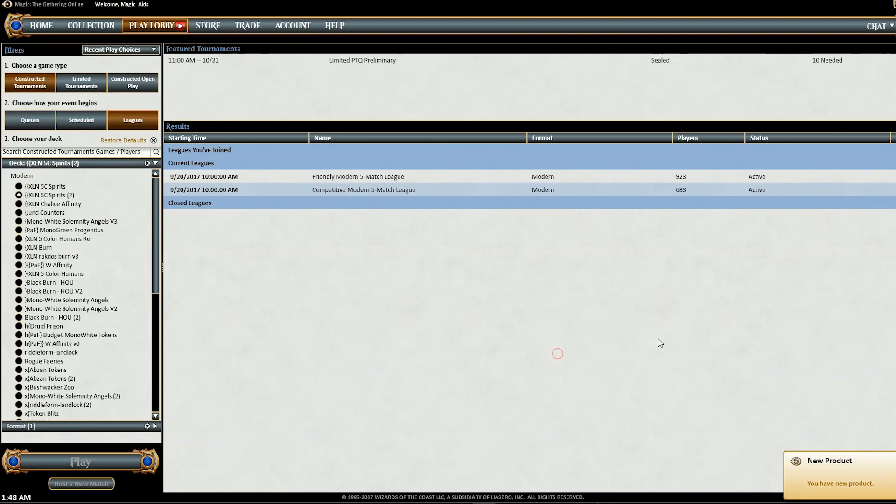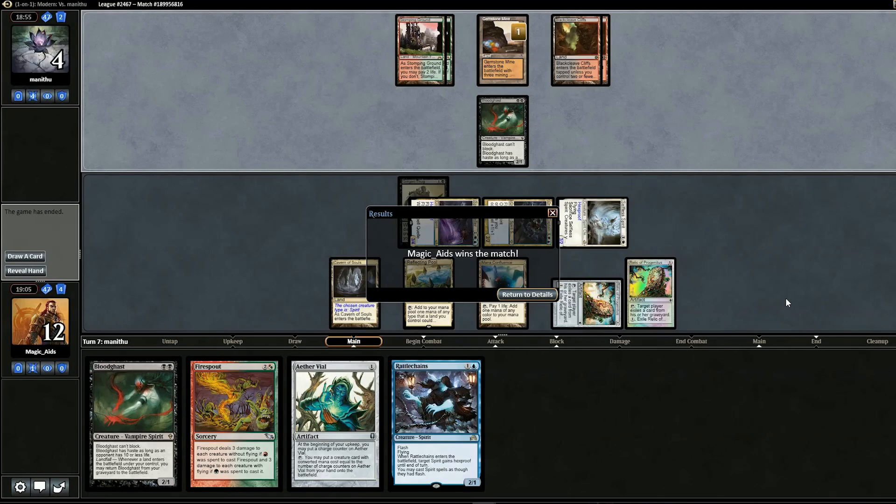We go four and one — not too shabby. I think the human deck might be slightly better for the meta right now, but five color spirits does seem quite viable. I want to see the deck in action a bit more, so I'll play a few on-demand matches — not a full league, since I want to get this video out soon. I'm trying to shoot for two uploads a week.